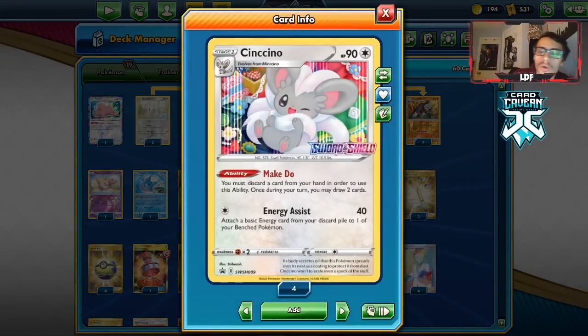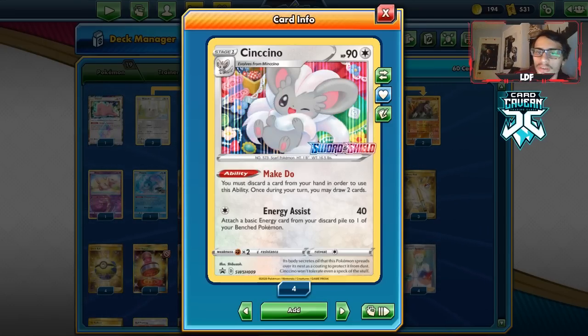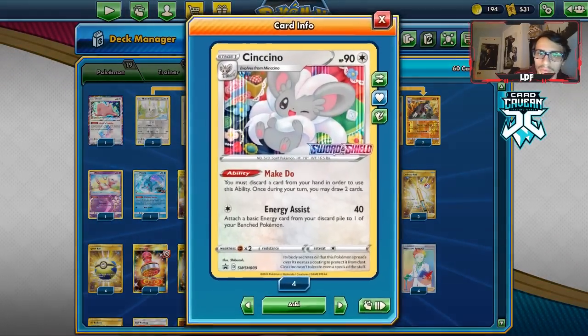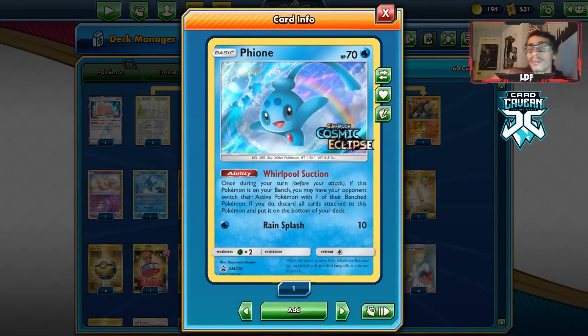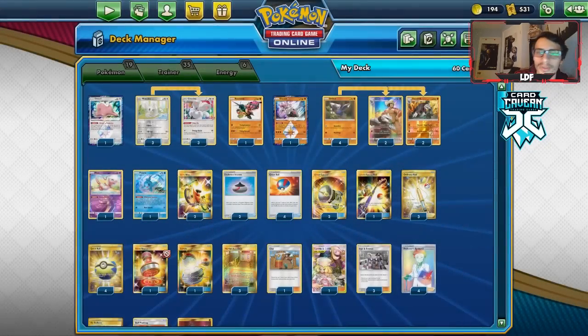I like having Cinccino over Jolteon-GX because with Jolteon-GX's Sprint, you have to discard draw four and sometimes lose important cards from your hand. But with Cinccino's Make Do, we don't have to worry about that — we can keep the hand size and just keep drawing cards. Some other stuff in the deck: Buzzwole for Sledgehammer, Diancie Prism Star, Ditto as a fifth Drilbur or extra Cinccino. I'm playing Mew to protect our bench, and Phione as a free Gust that also helps control deck size so we don't deck out.